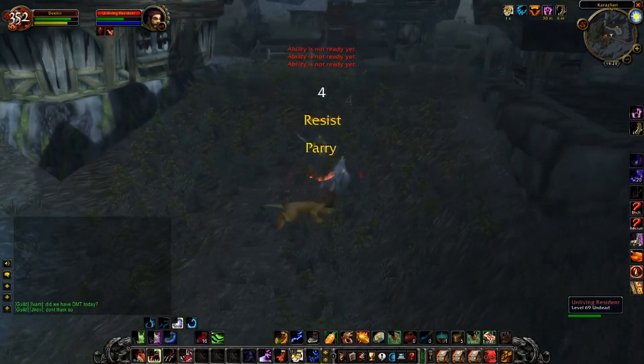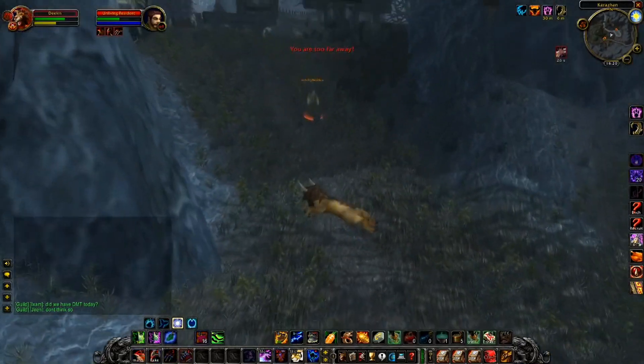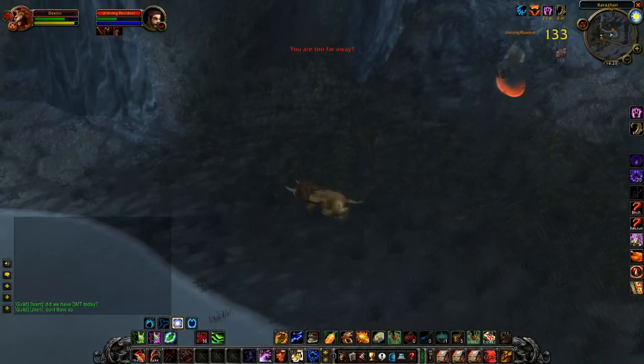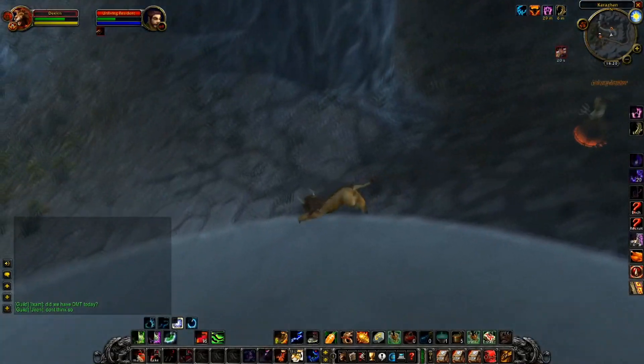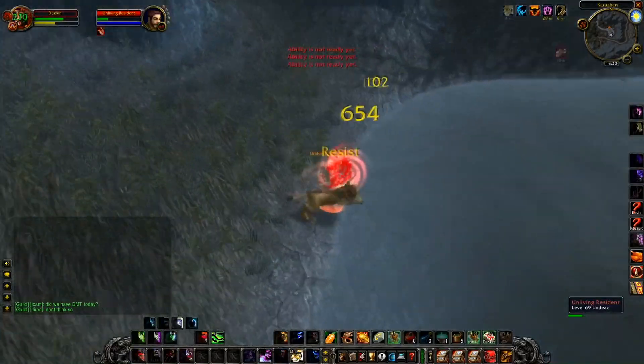The mobs can see you from very far away, but in the pre-patch pounce will be changed to not have to work on just the back. So this is an easy one — for example if he had his back turned he wouldn't have seen me — but even if they do aggro you, you can get away with pouncing them before they auto attack you and not kill yourself.